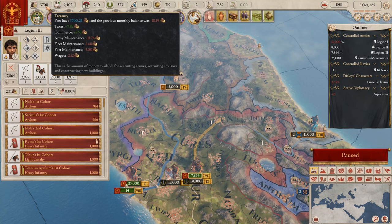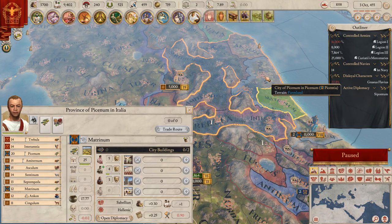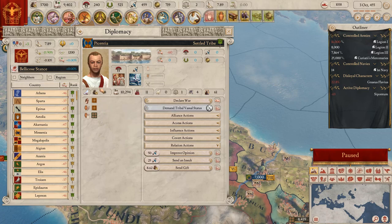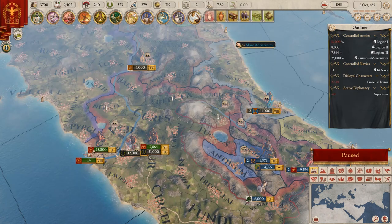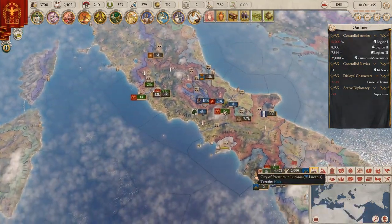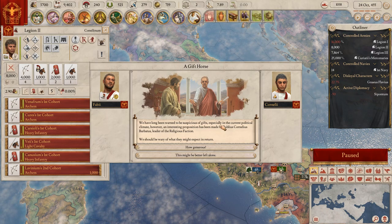Oh no, I accidentally hired these mercenaries - that wasn't what I wanted. Oh well, I guess we are going to go to war then. I want to take a covert action - I want to fabricate a claim on this small province. This is going to cost me a lot of money and I'm not sure if that was a wise thing to do.